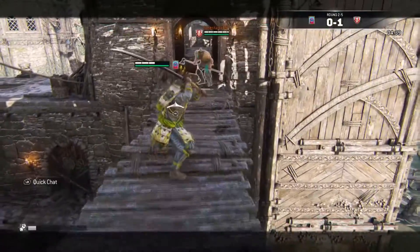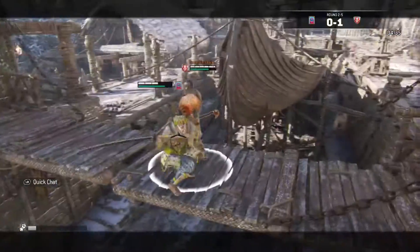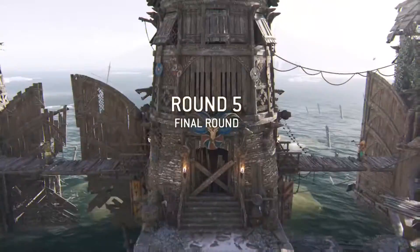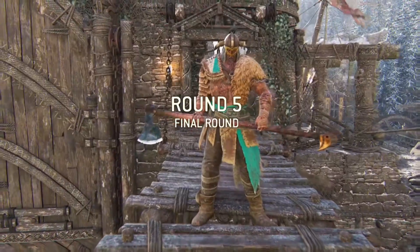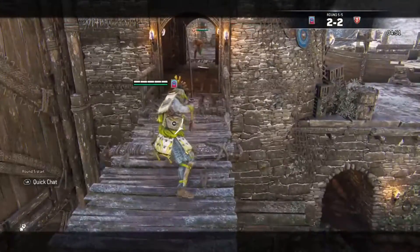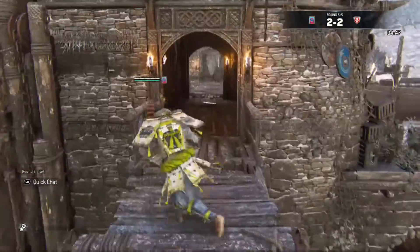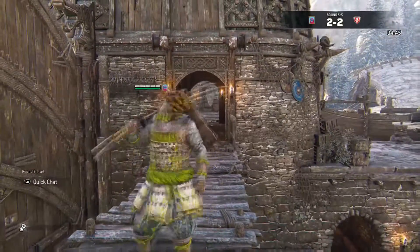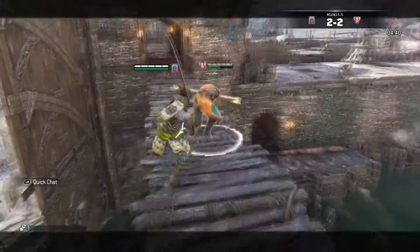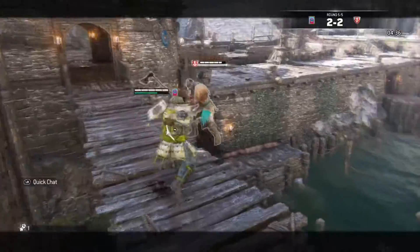Fundamentals to being great with the Kensei are spacing and timing. Knowing the spacing of all the classes' different attacks is crucial. Abuse the Kensei's good range, use Swift Strike and Helm Splitter to not only dodge attacks but start your chains, and be sure to mix up your combo finishers. While the top heavy is extremely powerful, it's super slow — so mix in the side heavies and side light attacks to finish your combos.